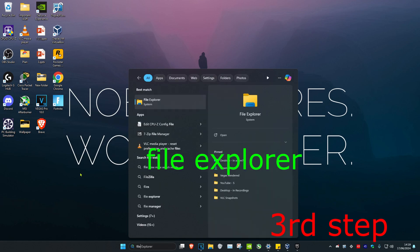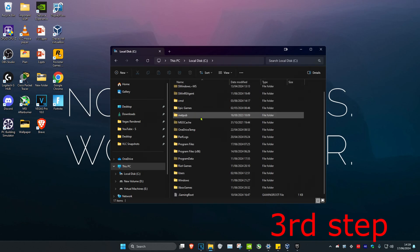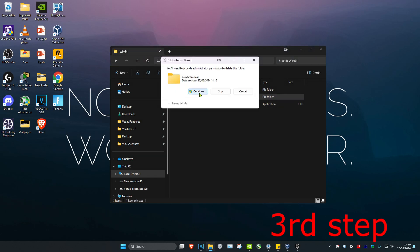For the next step, head over to Search and type in 'File Explorer'. Click on it. Once you run this, click on 'This PC', then find where Fortnite is installed. For me it's on my C drive — scroll down to Program Files, scroll down again to Epic Games, Fortnite, FortniteGame, Binaries, Win64.